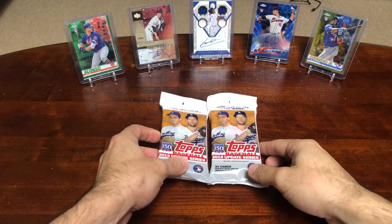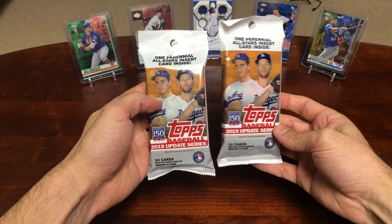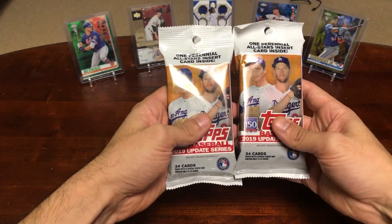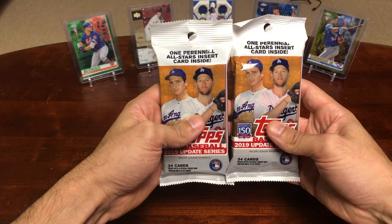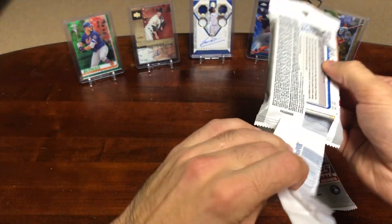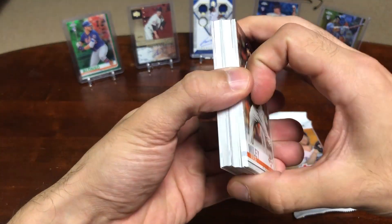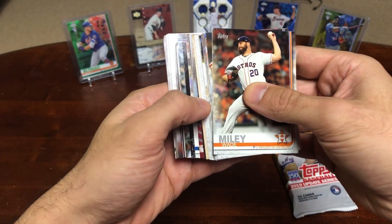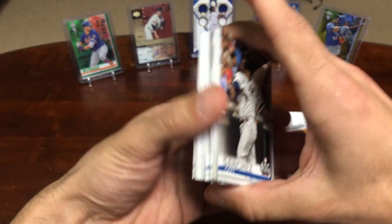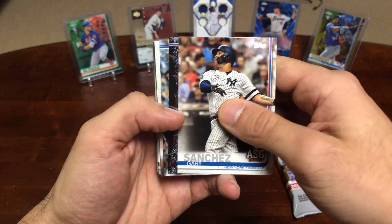Hey everyone, Peds Card Collection back at you from the break. Today's video we're gonna be busting two fat packs of Topps Update 2019. Picked up about six or seven of these packs and I figured I'd break them into a couple different videos, kind of get them in smaller bites. We're looking for some nice gold cards, some nice rookie cards. I also got a hobby box that I haven't opened yet — picked it up on Black Friday for like $69 from my local card store.